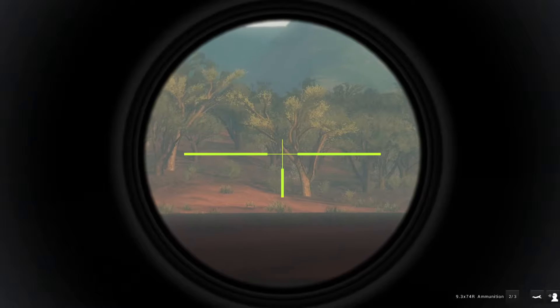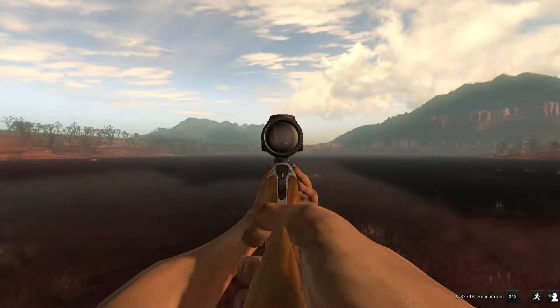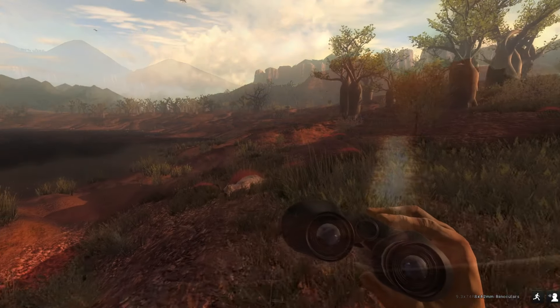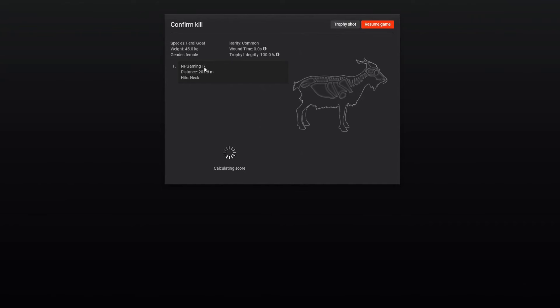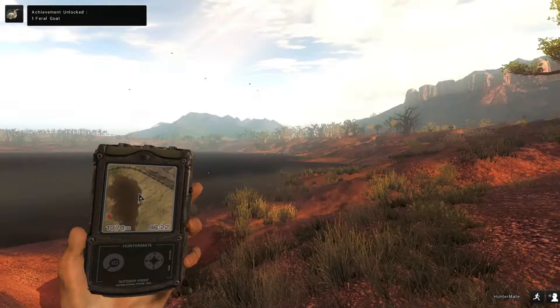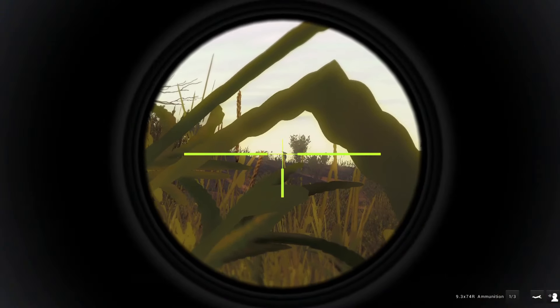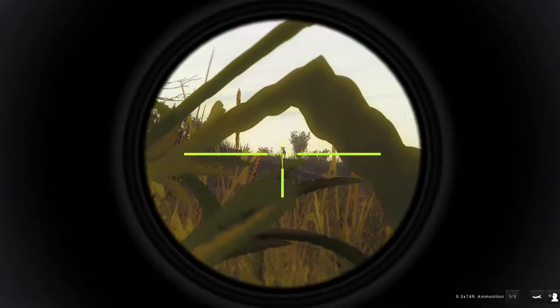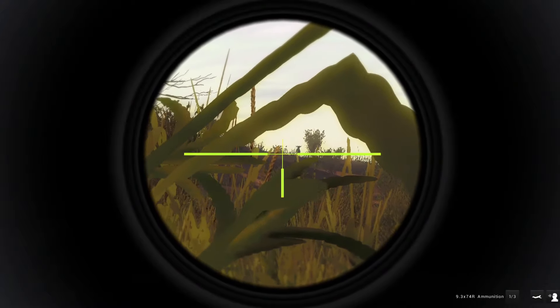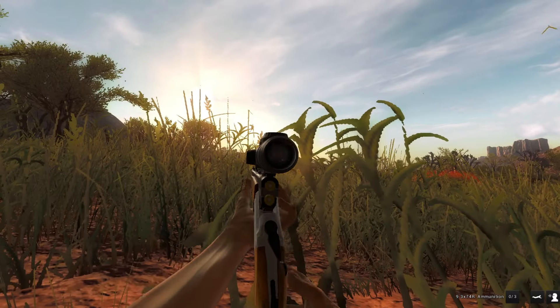Maybe get a running shot off — doesn't appear to be the case. Let's go get our feral goat for starters, and we'll take it from there. Our feral goat looks significantly smaller now that we've come over to it — very small, quite small actually. 335 is good for them, and that is beyond smaller than 335. So we're gonna keep looking. This guy was running away but he just stopped. There — that dropped him. Let's go get the kangaroo.